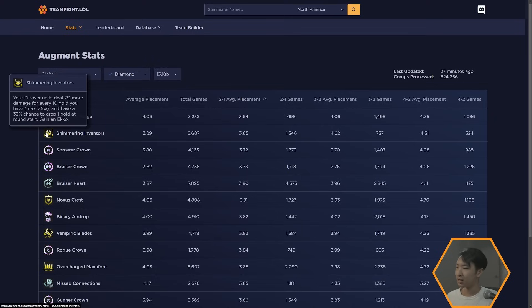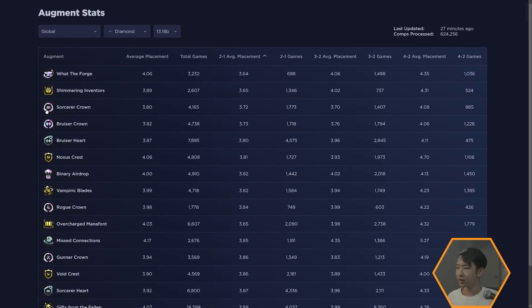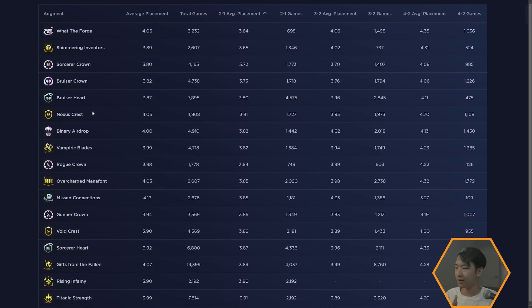Shimmering Inventors is pretty decent right now because Jayce is actually a viable unit. Sorcerer Crown is generically good because Silco is super powerful. Bruiser is also solid — you can do a Silco bruiser comp, the typical six-bruiser Rek'Sai carry build, or even a Cho'Gath reroll. Hearts, crowns, and crests are generally within the same power level depending on whether the trait is good or not.